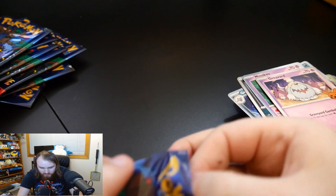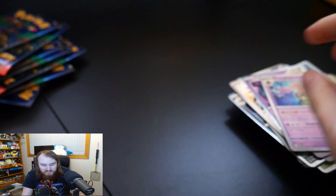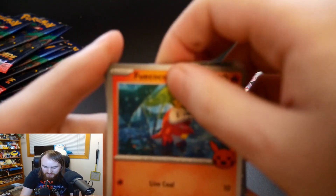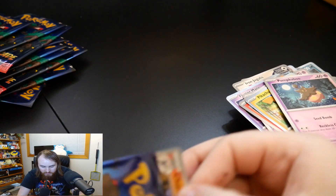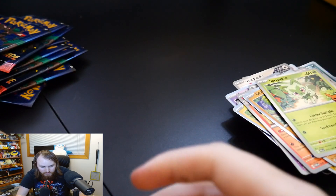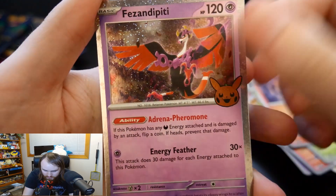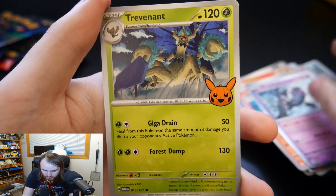Iron Jugulis, Fluttermane, Gholdengo. Yes, they definitely are. I didn't catch that in the 2022 or 2023 ones, but it seems like there's a pattern. Fuecoco, Pikachu, Pumpkaboo — I'm definitely noticing it now. Chandelure, Okidogi, Sprigatito. Lampent, Fezandipiti, Poltergeist. Litwick, Munkidori, Trevenant. This is actually kind of getting repetitive, not gonna lie.